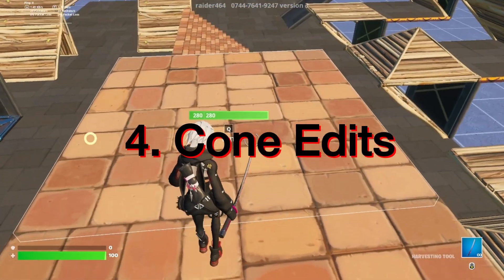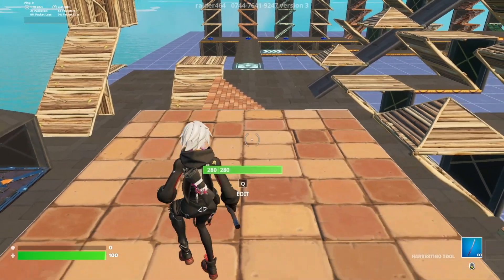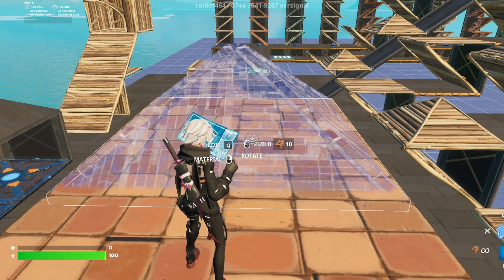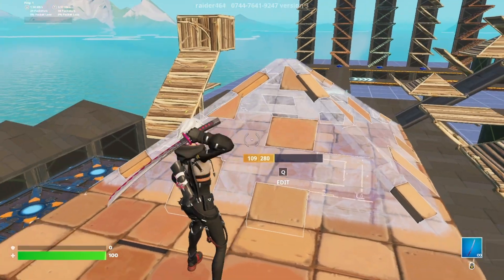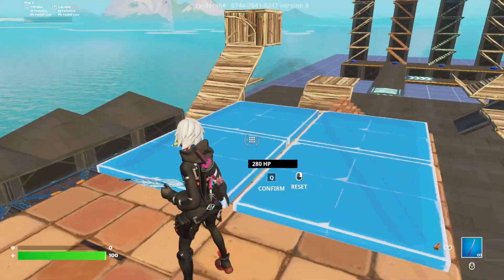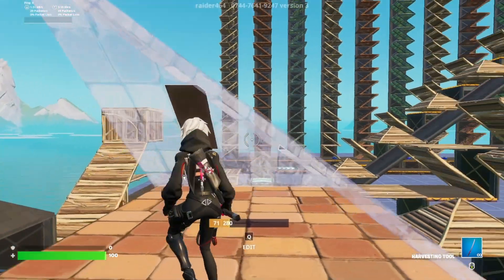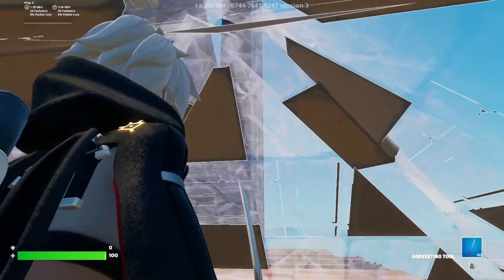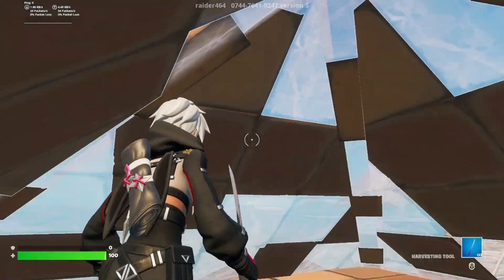Finally, we have the cone edit. Cones may seem like a less important structure, but they can actually be incredibly useful for creating traps and cover. To place a cone, press the corresponding button — usually V on PC or the triangle button on PlayStation. To enter edit mode, press the corresponding edit button.